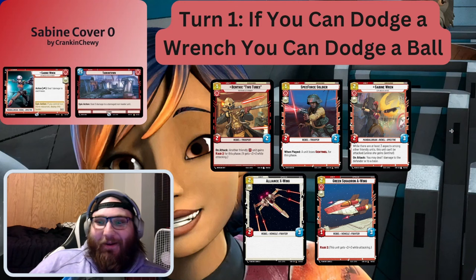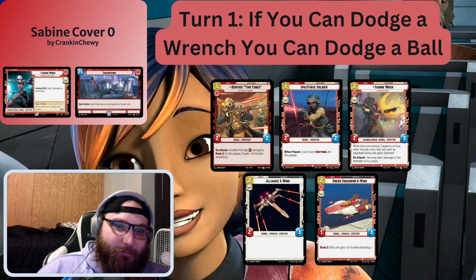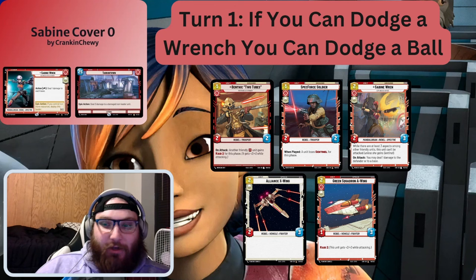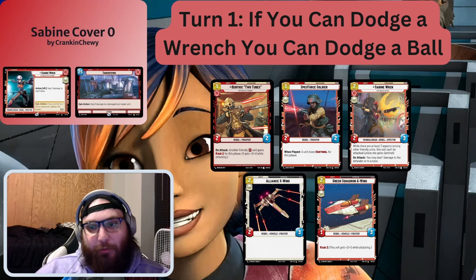Turn one: like the old movie Dodgeball — if you can dodge a wrench, you can dodge a ball. We're going to be lane dodging. We have lots of turn one plays — 14 or 15 of them. We've got Benthic, Spec Force, Sabine, Alliance X-Wing, Green Squadron. You want to try and get two of them in your hand. If you get a Sabine and an A-Wing, that's ideal. Any combo of those works great to let you lane dodge your opponent, because you're going to want to be slamming that base. We also play lots of ships so your opponent isn't able to block you out or take out your guys.